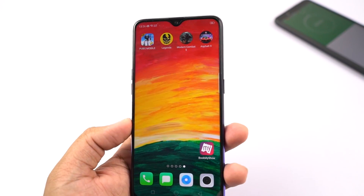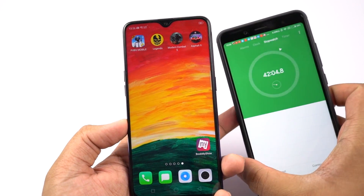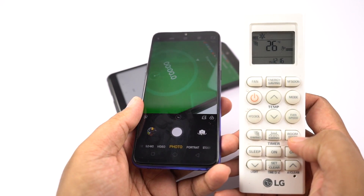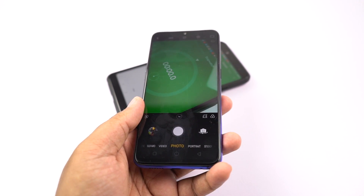Now coming to the heat test, I will be taking pictures continuously using the front camera for 3 minutes and then see how hot the phone gets. Before I start the test, let me tell you once again, there is an AC running in the background at 26 degrees and the current room temperature is 27 degrees. Now I will start the timer and start taking pictures.